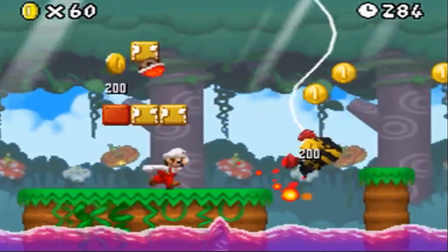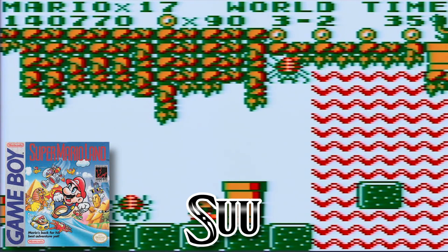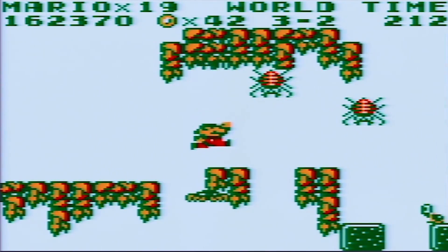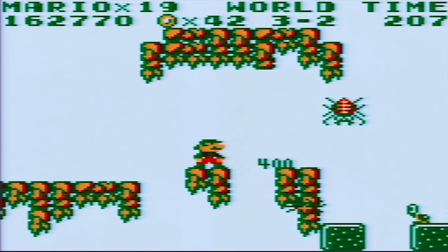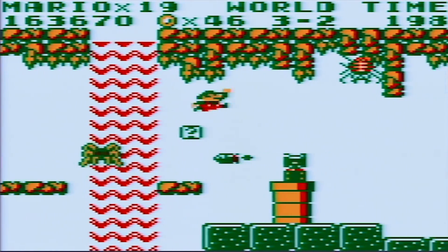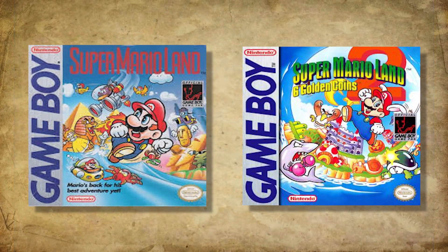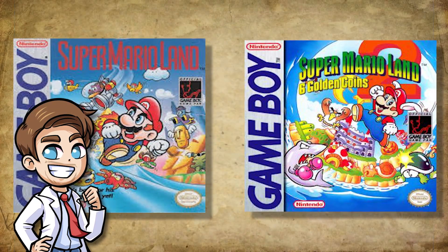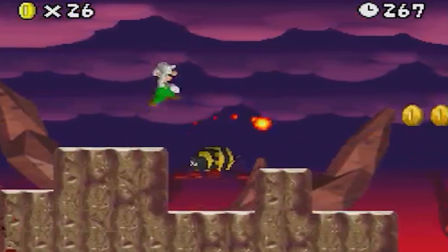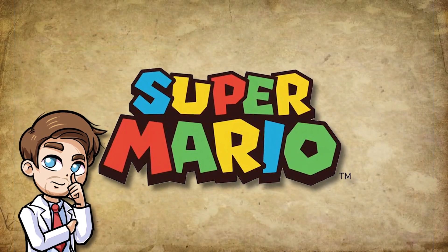Nintendo probably got the idea from an older enemy — the Soo, which are spider enemies of the Eastern Kingdom found in Super Mario Land for the Game Boy. They attacked the same way as the scuttlebugs in New Super Mario Bros, trying to drop on you from the ceiling. These were most likely the first spider enemies ever created by Nintendo, and it fits with that game since it was designed by a completely different team that hadn't really made Mario games before. In general that game and its sequels had very interesting and unique enemies. So it could be that Nintendo just copied the idea from this older enemy and applied it to the scuttlebugs as well — they do this quite often.